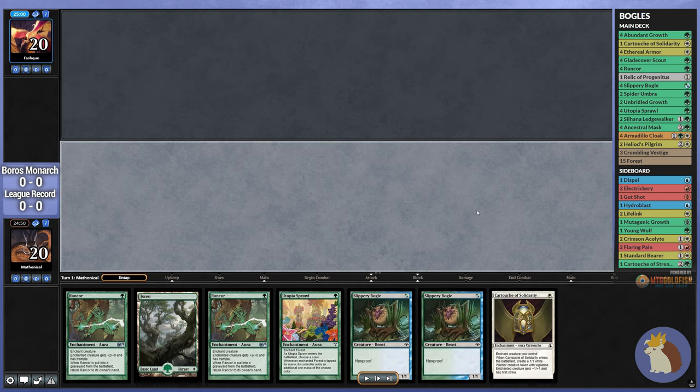This is already much better, and we just have to decide what to put back. In this case, I just want to put back one of these Boggles, because as long as we're not playing against Black with Edicts, we don't need 2 of these. I'd rather keep our land and Utopia Sprawl — we need both of those. Cartouche can serve as an extra creature as well. Going turn 1 into Sprawl, then turn 2 Boggle plus Cartouche, I think we're in a pretty good spot, so let's go with that.